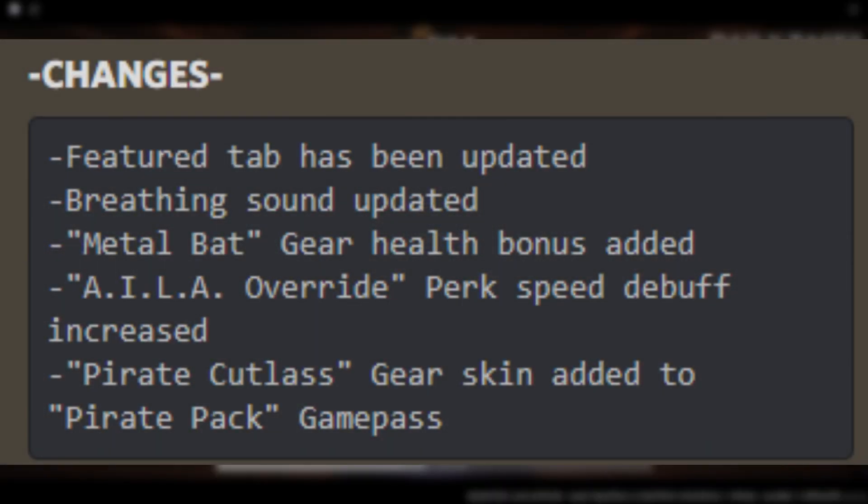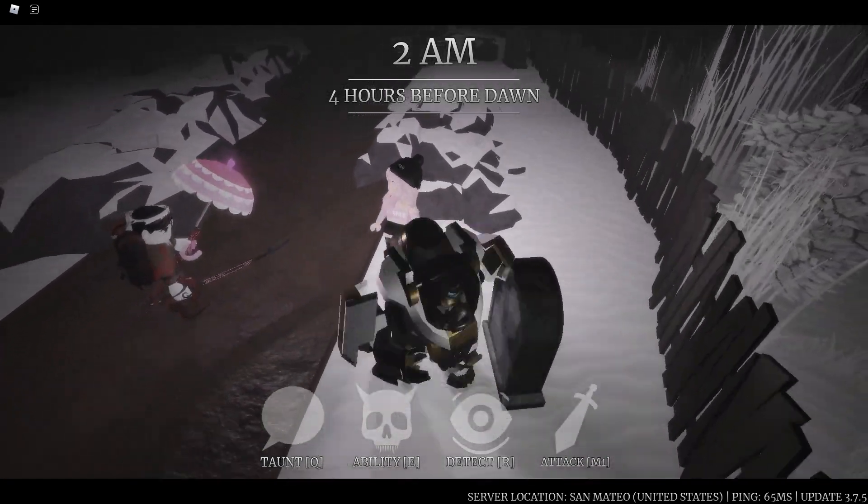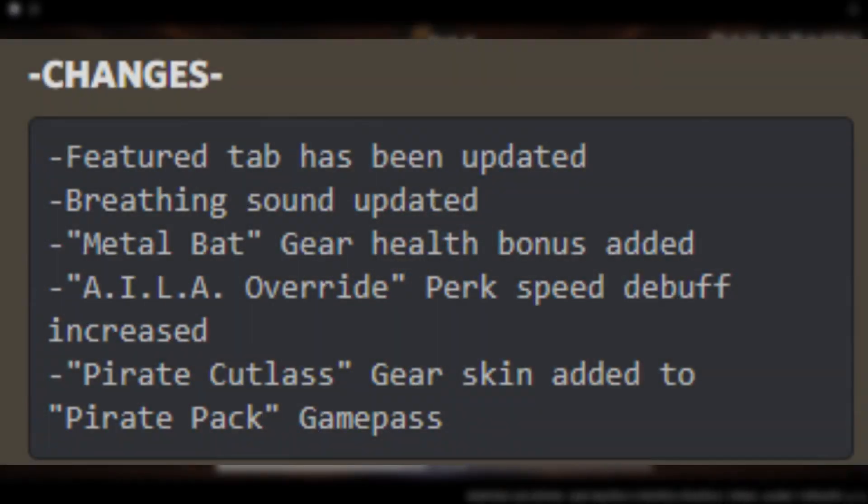Let's take a look at the patch notes for this update. The feature tab has been updated, pretty much like every single update. The breathing sound has been updated — this is what it sounds like now inside the game. The metal bat gear health bonus has been added, so now you will be a two-hit when using the metal bat, not just a one-hit anymore. The Aila Override perk speed debuff has been increased — nothing too special there. The Pirate Cutlass gear skin has been added to the Pirate Pack game pass, so if you have that game pass, you'll get a gear that's a metal bat reskin called the Pirate Cutlass.